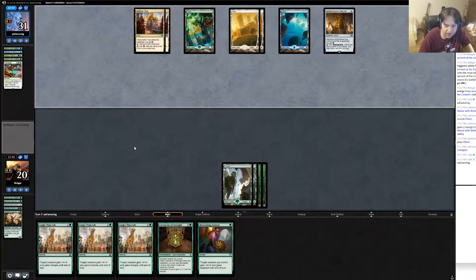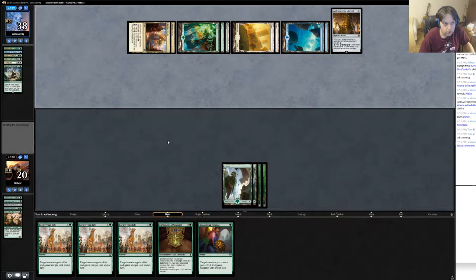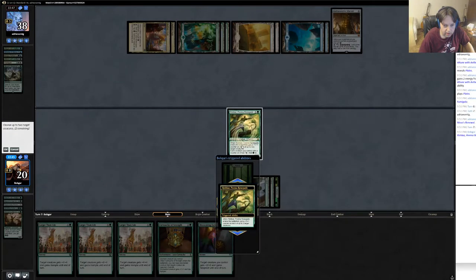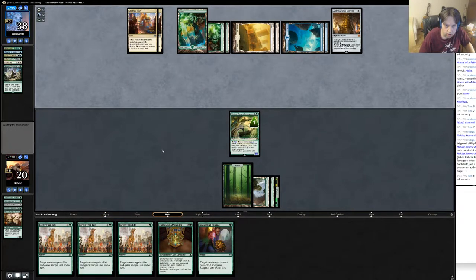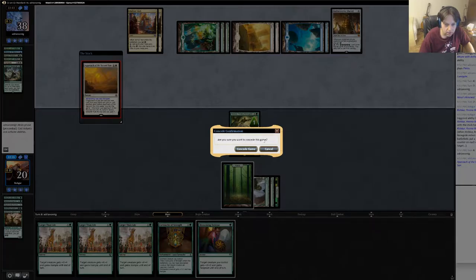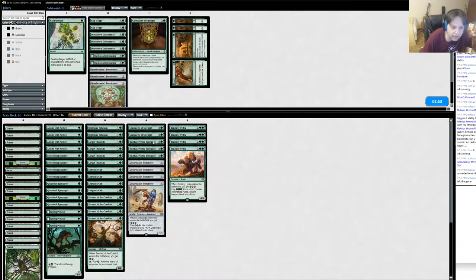That was a little greedy of me - even just leaving the 2/2 in hand would have been pretty good. This is Lifecrafter's Bestiary - sure. I'll just cast this guy targeting himself. He's at 38 so I don't think it's likely I'll win here. Does he actually have Approach of the Second Sun? He must have drawn that - not from this because he didn't dig deep enough, and he shuffled too. Yeah, that's a good game.